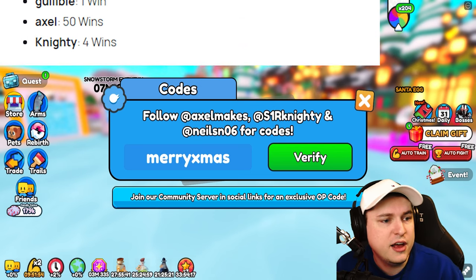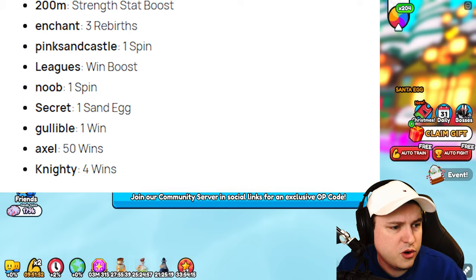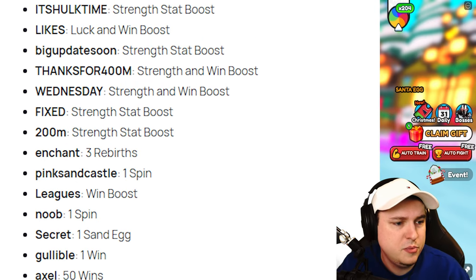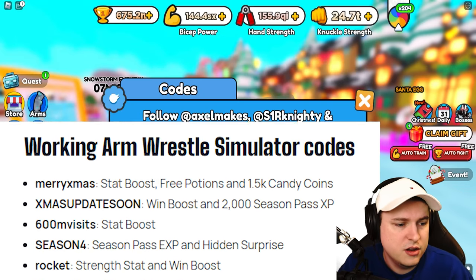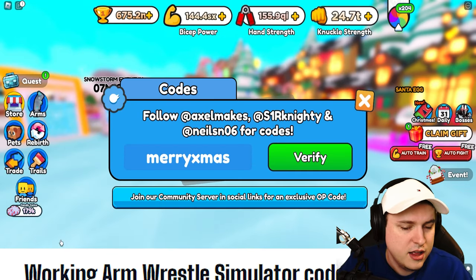So to recap: 5k reactions, all time, 500 million, likes, big update soon, Greek, thanks for 400 million, Wednesday, fix, 200 million, enchant, sandcastle, leaks, noob, secret, gullible, nighty, Axel, 600 million visits, season four, hidden, Xmas update soon, and Merry Xmas. Those are all the codes working in the game.